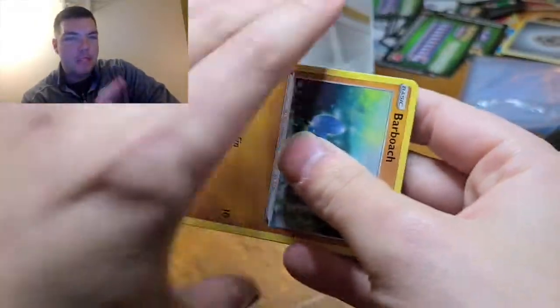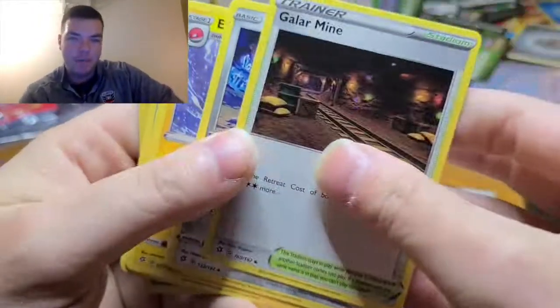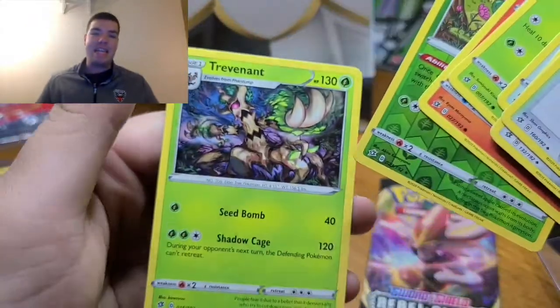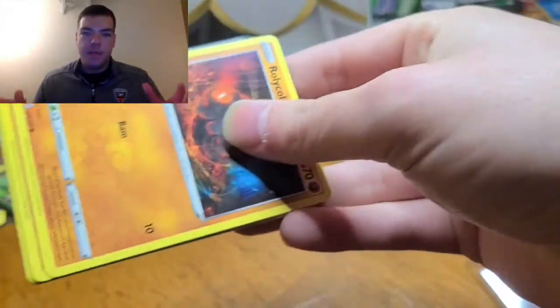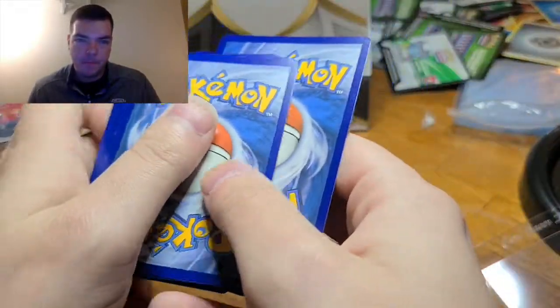Final two packs — are we going to get some good cards? I'm feeling Grass for some reason — Water! I was thinking water. Galar Mine, Durant — Kevin Durant — Electrode, Barboach, Arrokuda, Stuffle, Lotad, Growlithe, Appleton, and a Trevenant again. Real talk — this is the last pack. We've only gotten two right in our guesses. We're going to go with my favorite type — Psychic. We started with Psychic, we end with Psychic.